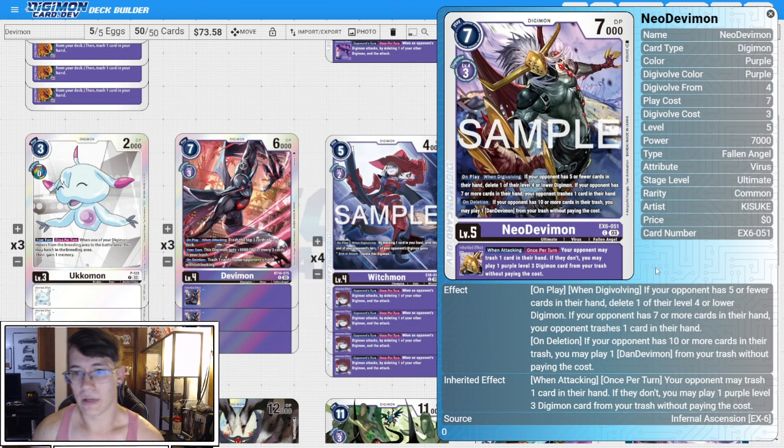We have four copies of the EX6 Neo Devimon. On play when Digivolving, if your opponent has five or fewer cards in hand you're going to delete a level four or lower, and if your opponent has seven or more cards in hand they're going to trash a card in their hand — in line with the other EX cards we've seen. On deletion, if they have 10 or more cards in their trash, you can play a Dan Devimon from your trash without paying the cost, which is really good later in the game. The inheritable says when attacking, if your opponent may trash one card in their hand — if they don't, you can play one purple level three Digimon from your trash without paying cost. That's one of those ways to play back level threes we were talking about earlier.